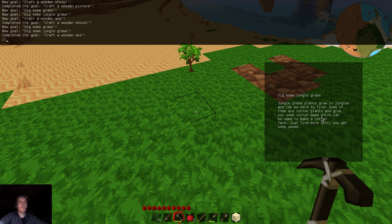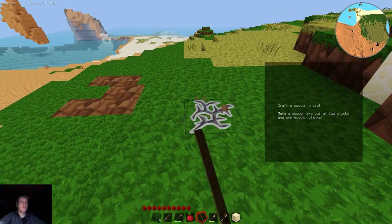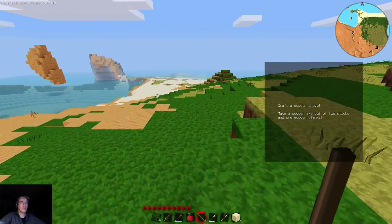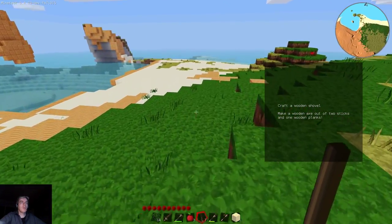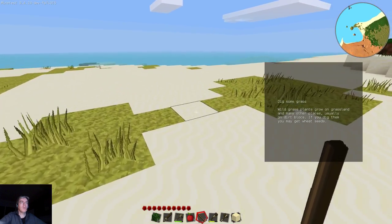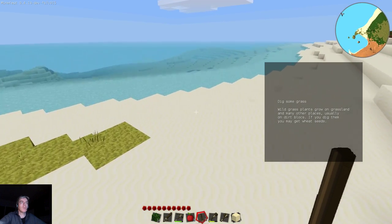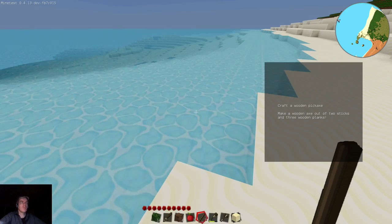Mostly because there is cotton seed in jungle grass and there is wheat seed in grass. In order to actually use it, I'm going to have to use some water — I'm going to dig some dirt, put it near the water, and start farming a little bit. One thing to keep in mind is that I've spent the last two days working on the concept and mechanics of this tutor, but it is in no means complete or anywhere near done. There are about ten goals right now programmed — kind of the basic goals of the game, basic wooden goals to start farming.